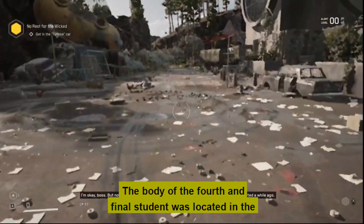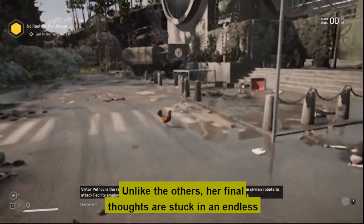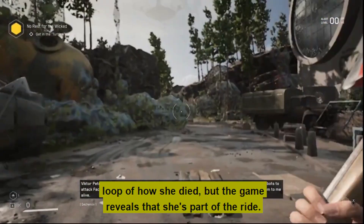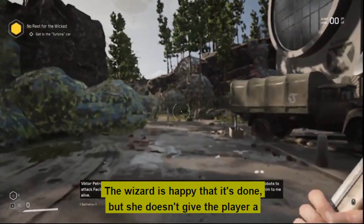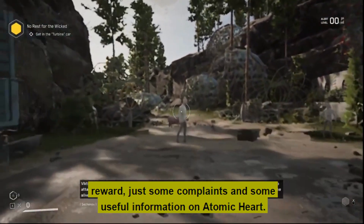The body of the fourth and final student was located in the medical area on the third floor. Unlike the others, her final thoughts are stuck in an endless loop of how she died, but the game reveals that she's part of the ride. The wizard is happy that it's done, but doesn't give the player a reward — just some complaints and some useful information on Atomic Heart.